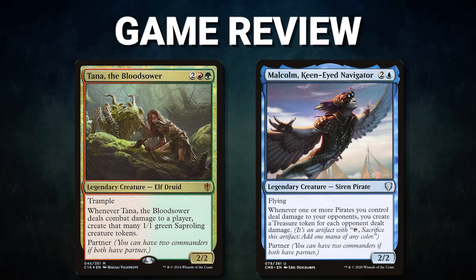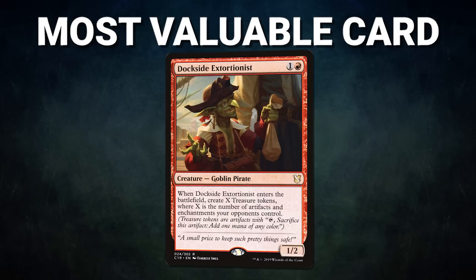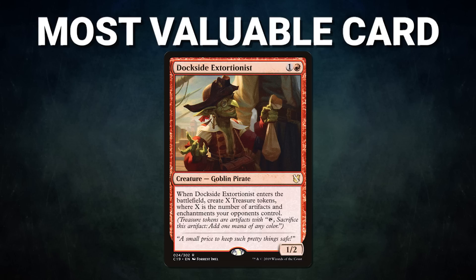What a wild game - congrats to Zane on his win! His explosive plays and smart decision-making kept his opponents on their toes while he consistently went for the win turn after turn. The most valuable card in tonight's game goes to Dockside Extortionist. It's no secret this card is one of the most powerful in our format - every player who could cast Dockside tonight did. In total, Dockside made 25 treasures this game, from Zane creating a record 14 treasures to Sean putting five lands instantly onto the battlefield. That about wraps it up - tune in next time when we duke it out to see who will be king of the competitive EDH table. Thank you so much for watching!